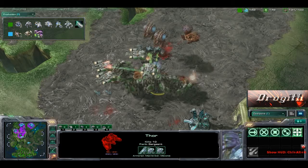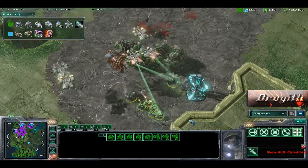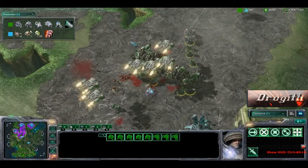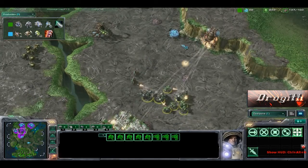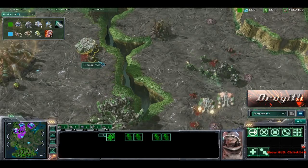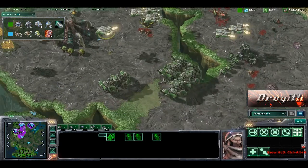However, the ground army did disappear. We do have more Speedlings coming in and just absolutely getting destroyed. More Mech coming in — Thors, Marine Marauders — just slowly walking their way up. A couple of Banelings building over here. Medivacs seeing that.